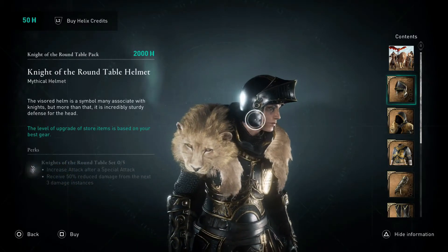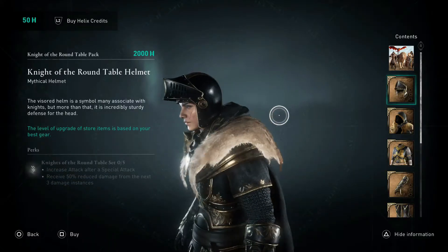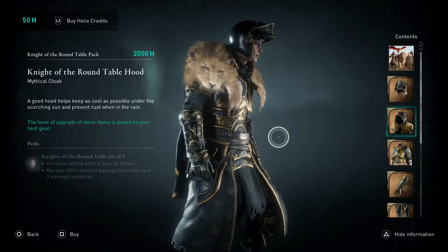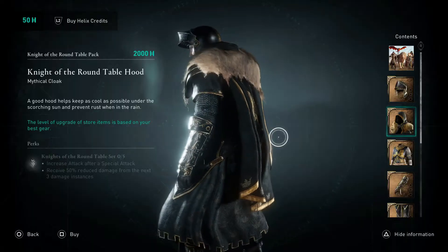If we analyze each piece of the pack, we can see that the helmet has two perks: increases attack after a special attack, and receive 50% reduced damage from the next three damage instances. Each item in the set shares these same perks, but this applies only if you have all five pieces of the armor equipped.